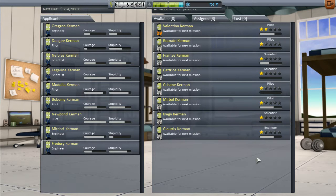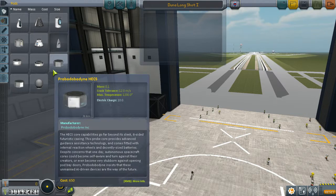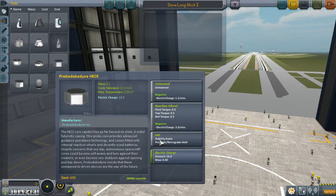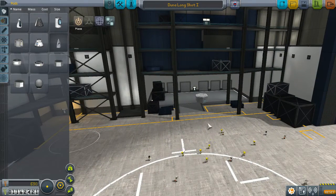While you guys were away I went off and grabbed a full roster of crew, but we're not going to be using them today. We are going to try to make our best AI ever - we'll call this the Duna Long Shot One. We're going to use a Probodobodyne Hex because that includes stability assist and prograde/retrograde hold, which should help me out quite a bit.